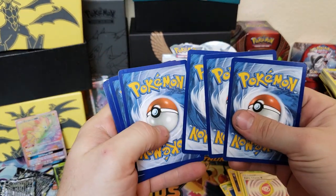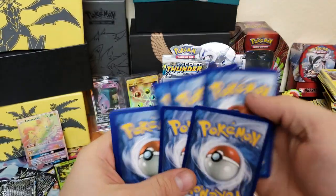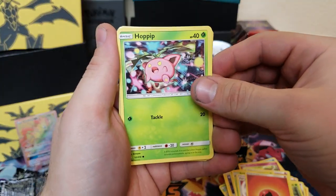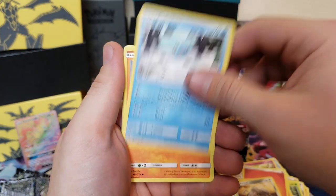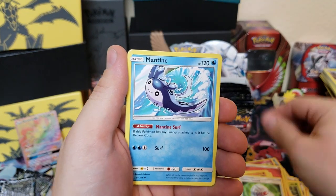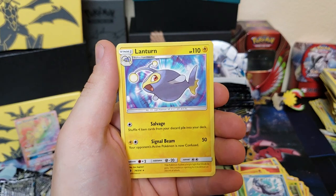We got Hoppip, Peck, Durant, Chubba Chub, Phantump, Choice Helmet, Mantine, Kecleon, and Lanturn. I can't even open a pack — I'm fired, I'm fired from opening Pokemon cards!